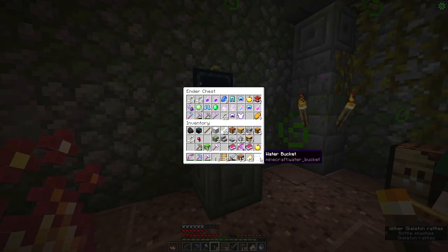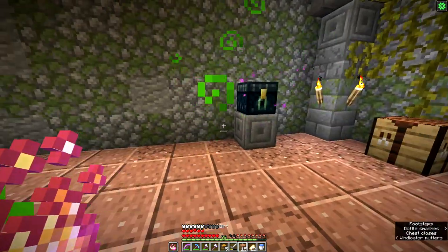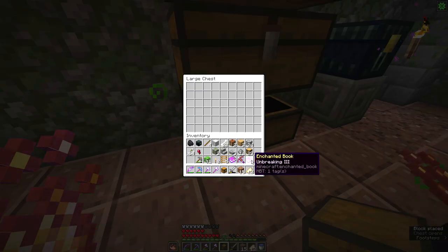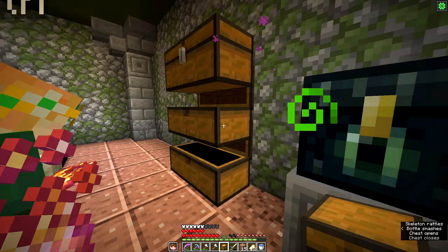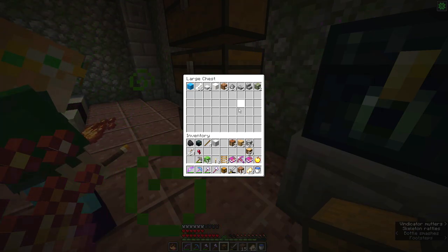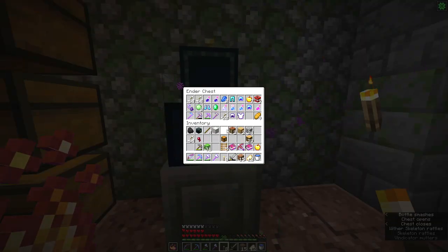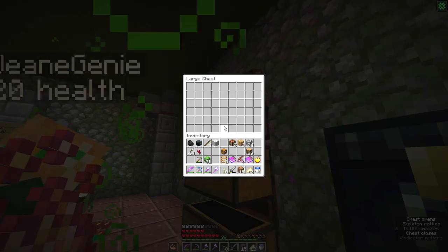That was scary. There's no chest here — or am I looking the wrong way? I've only got one coal left and eight torches. I've got another 22 bones. In my ender chest I usually have a block of coal but it's not there. Do you want me to put all this gear in there as well, or did you want to take it back somewhere?